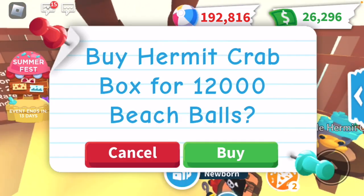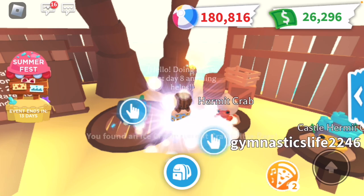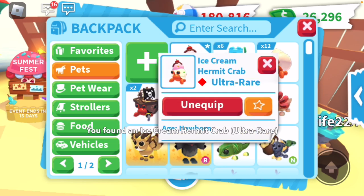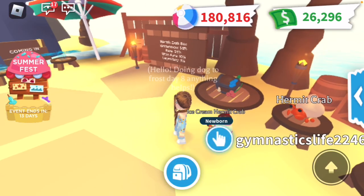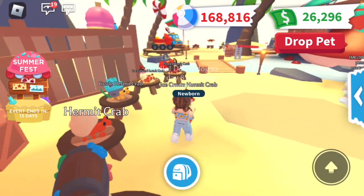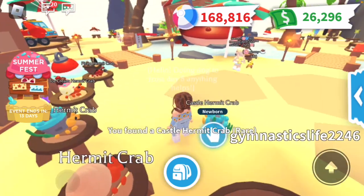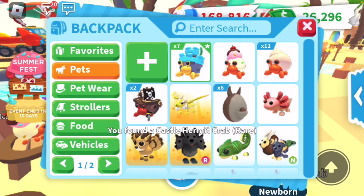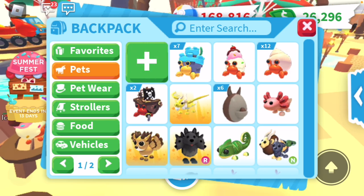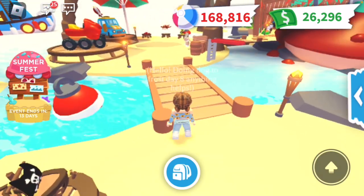I'm gonna try to trade this away really fast because I know this is losing value. I'm gonna go open a few more boxes until we get the ultra rare. We got it first time! Let's see what it looks like — oh, it's really cute. This is my favorite one, definitely. We're gonna open just one more. If we just get a normal hermit crab I'm gonna be a little bit mad. We got a rare. So this is what we ended up getting: seven rares, one ultra rare, and 12 regular crabs, and two legendaries.